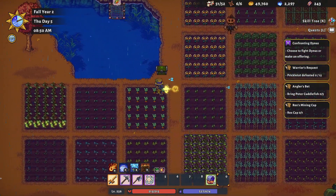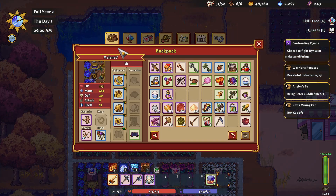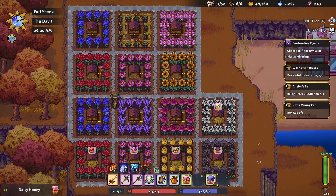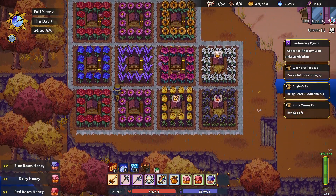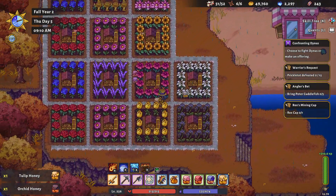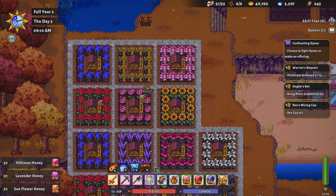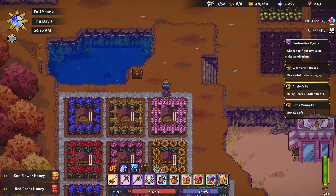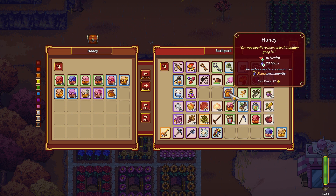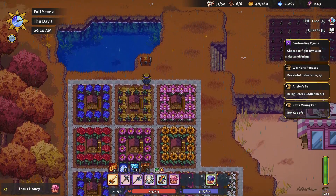Okay, we've got a bunch of stuff planted. Let's go see — we've got some honey ready, let's grab those. Do I have space for the honey? I do. I'm gonna need something to refill my HP since we're going into the mines today, so we'll probably use some honey. I also want to do the fishing for the cuttlefish too, because I started that quest so long ago from Peter and I have still yet to finish it. Let's get these out of the hotbar.